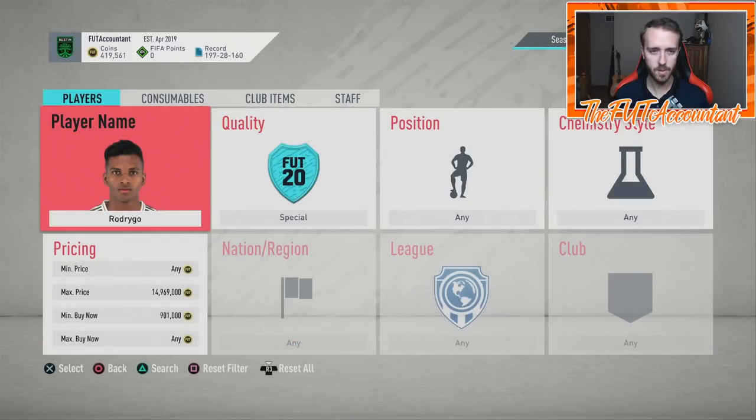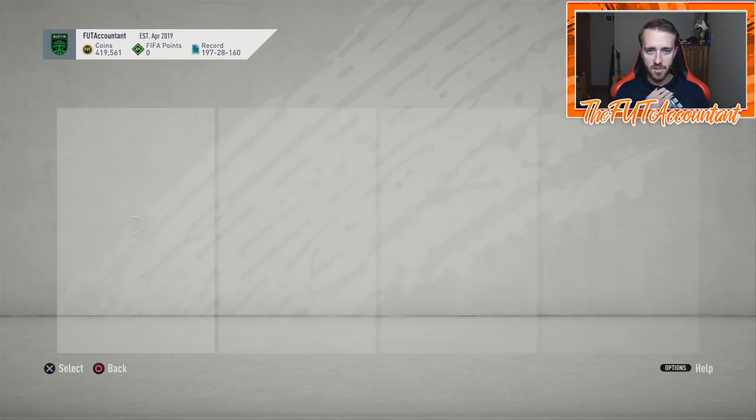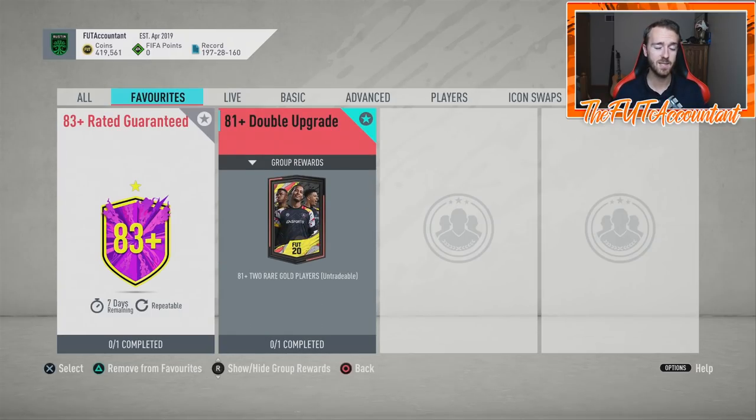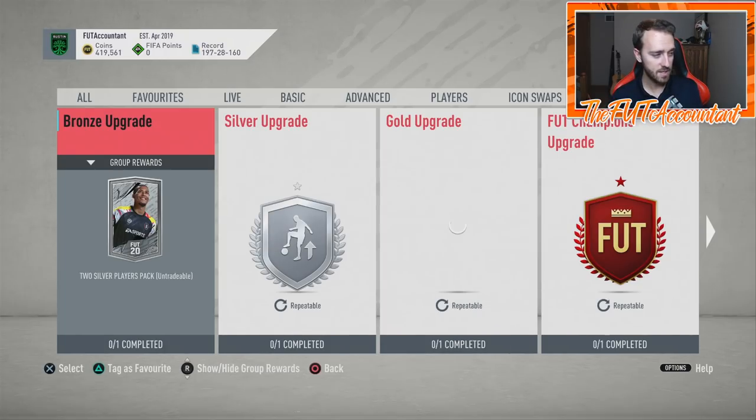Let me talk about the upgrade SBCs quickly. A lot of people are asking how to grind them. You can do the bronze pack method — open around 20-30k worth of bronze packs, sell what sells, and chuck everything else in the club. Then rinse those non-rare bronzes into the silver upgrades, getting a two-silver players pack. Some Future Stars players have silver base cards, so you could potentially pack them from those silver packs.